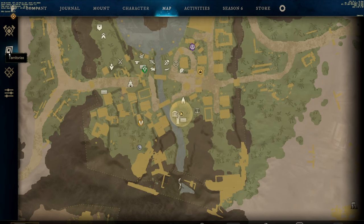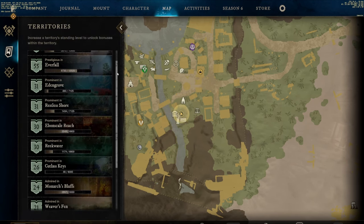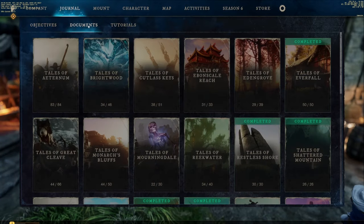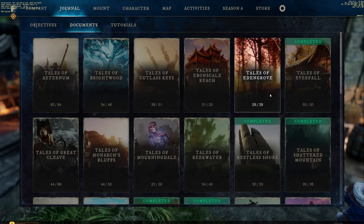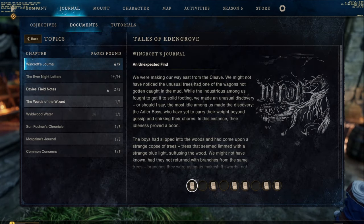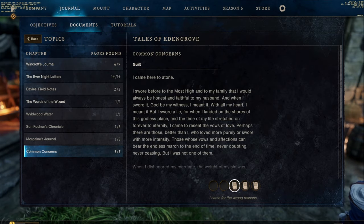Players can also work on territory standing — getting every single territory to 30 territory standing or more. This means you can own the highest tier house in any territory that you want. The next one is collecting all of the lore pages, called documents in New World Aeternum. Just go around and collect them all. It's not that it's hard, it's just that it takes a long time.